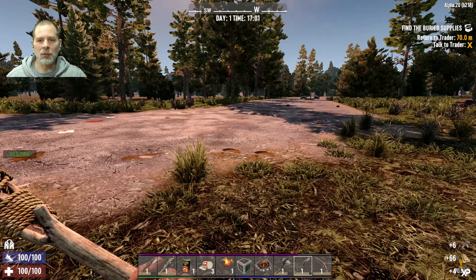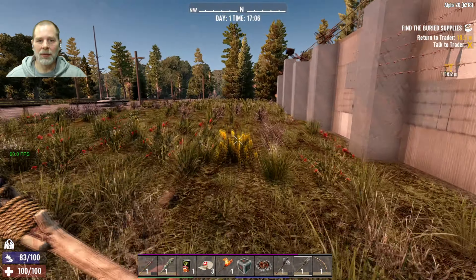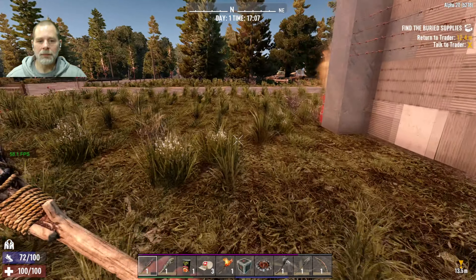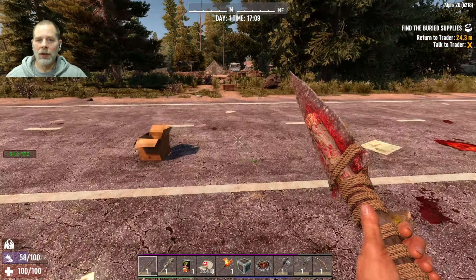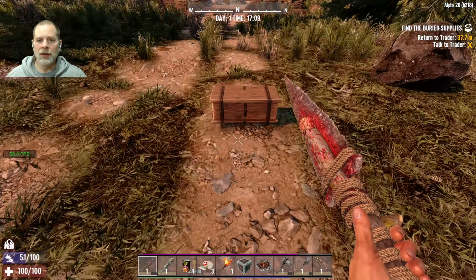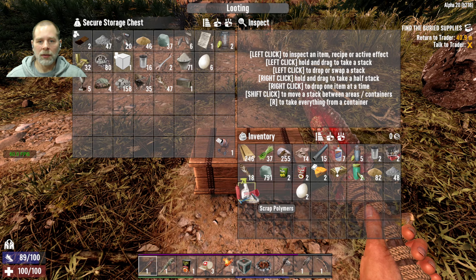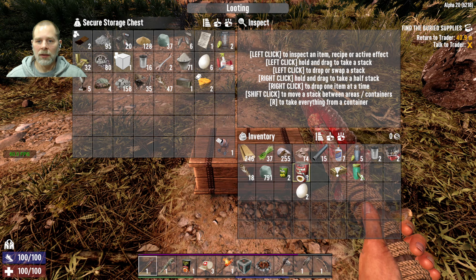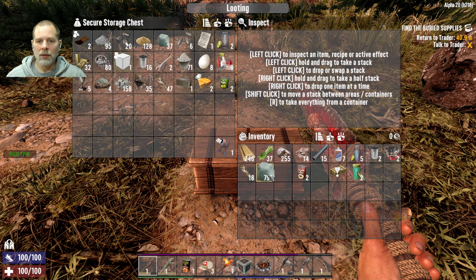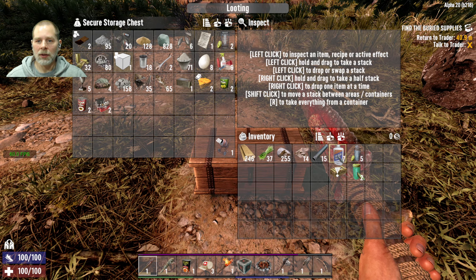Let's see what we've got here — I can't pick that up, too close to the trader. Make sure we don't have anybody out front. We're going to grab this stuff before we go in, put this stuff away, and the feathers and the repair kit. All right, then we can go in.